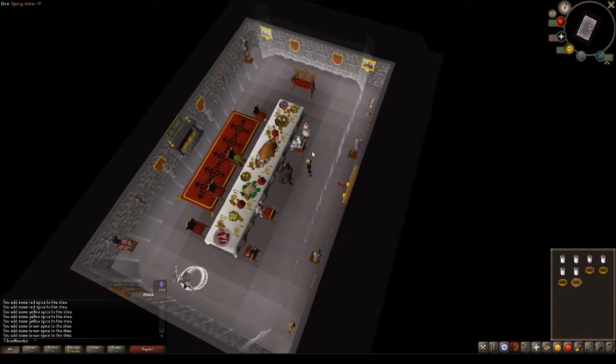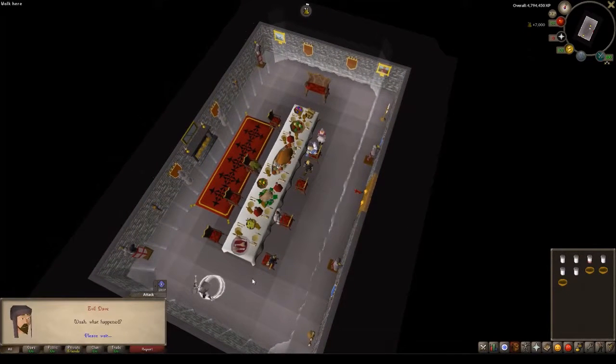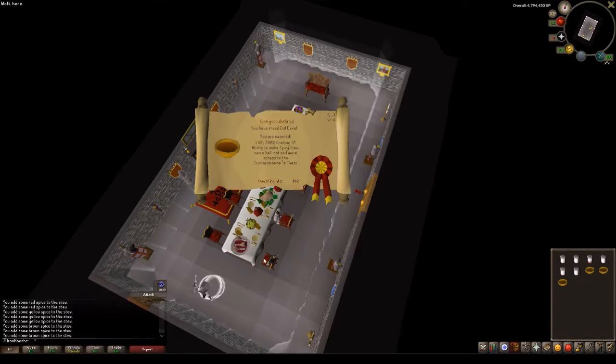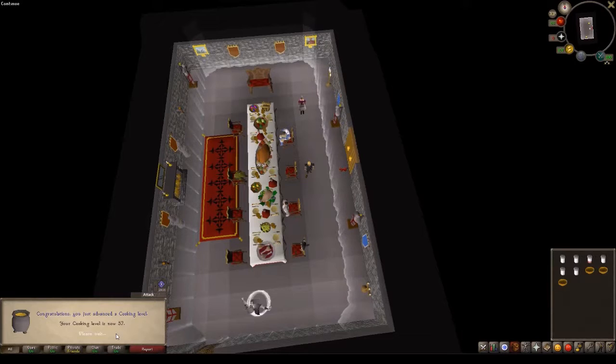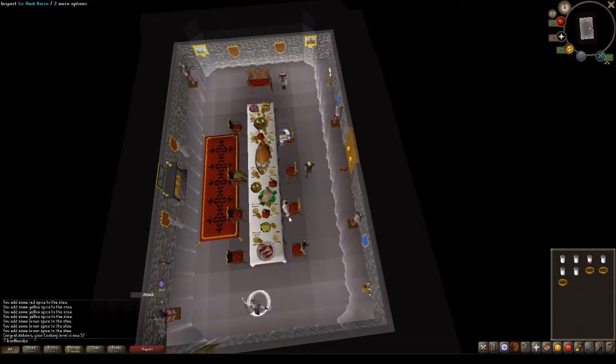Finished up the Evil Dave part of RFD — one quest point, 7k cooking XP, and the ability to make spicy stews, which I've never been able to do before. That's super badass. I'm now at 102 quest points, four council members left. I still need to start Legends to do the next guy, but I'll go ahead and do Pirate Pete next.